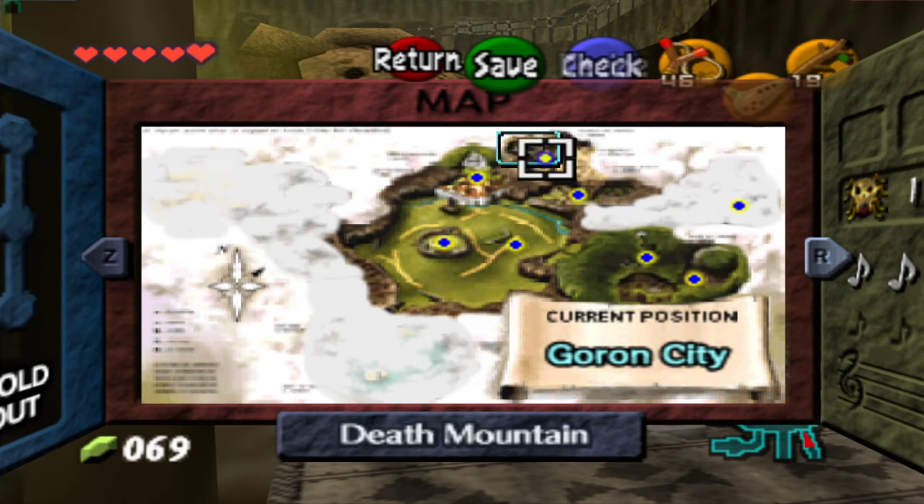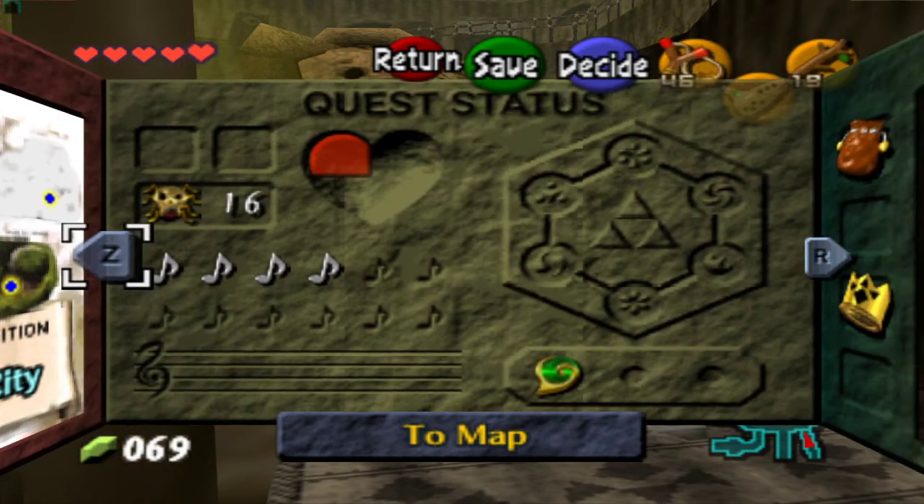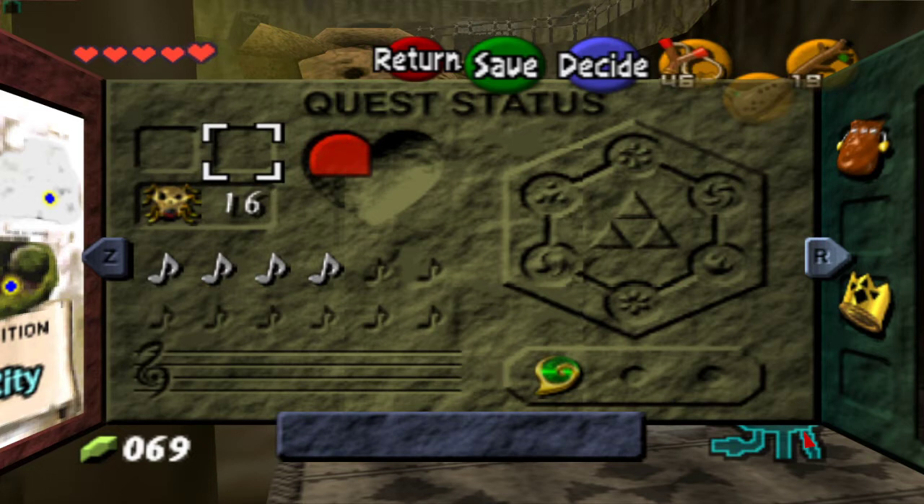Yeah, that's kind of what I did — I missed a lot of stuff. I think it also tells you if you've collected all the Gold Skulltulas down there on the left. I think I'm missing a couple from the Lost Woods area.